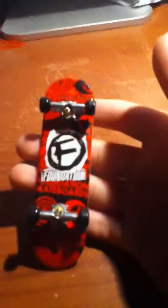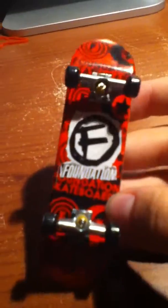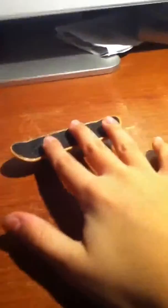Here I have a Foundation skateboard. You can see it has an F in the middle with the Foundation logo, and it's red, black, and white. The wheels are black and on the wheels it doesn't really say anything, but it's a black and white scheme. I also like this board.